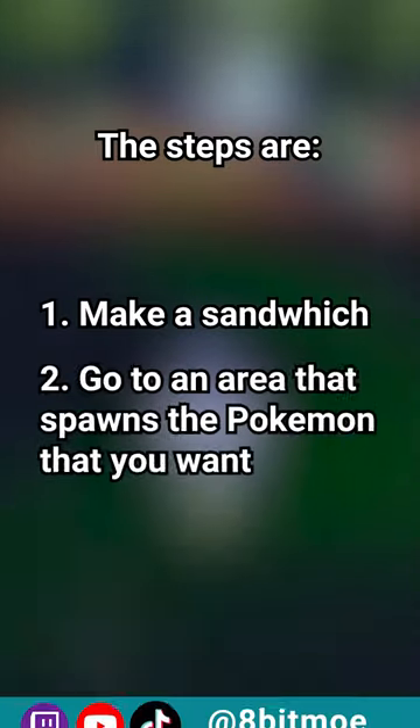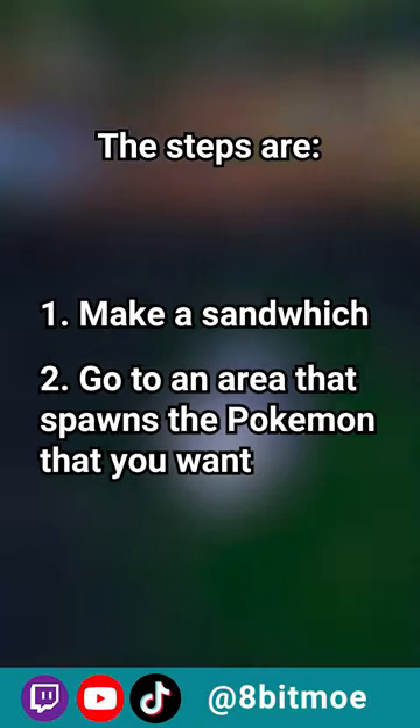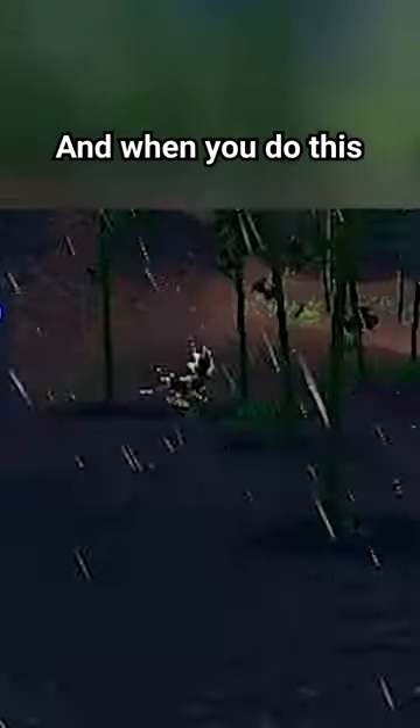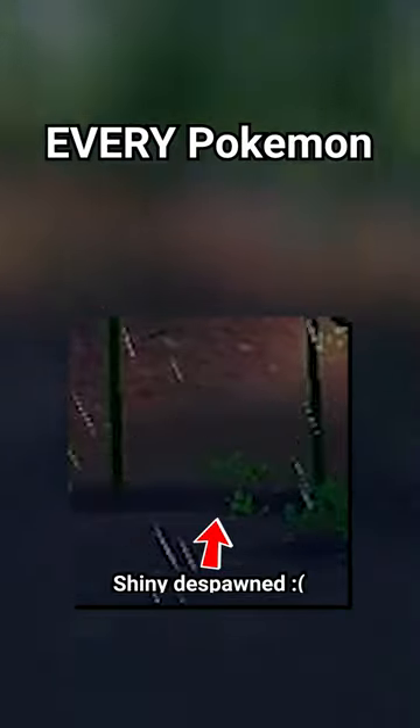The steps are: make a sandwich, go to an area that spawns the Pokemon you want, and just wait. You can reset the spawns by entering and exiting a picnic. And when you do this, don't be like me — make sure you see every Pokemon in the area.